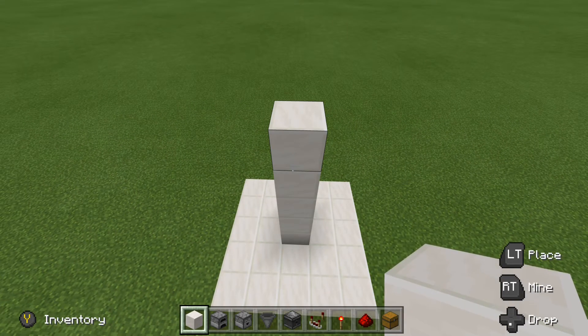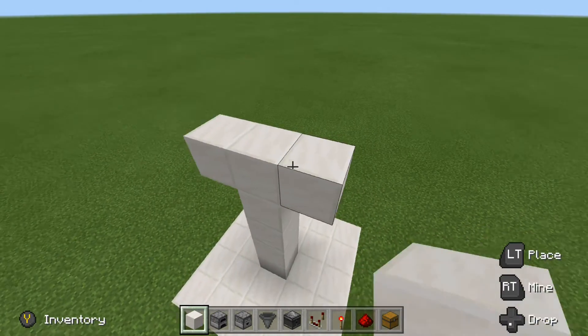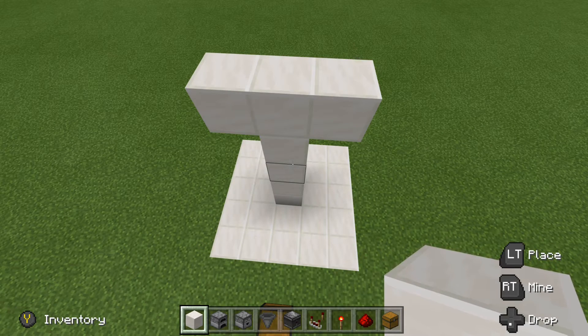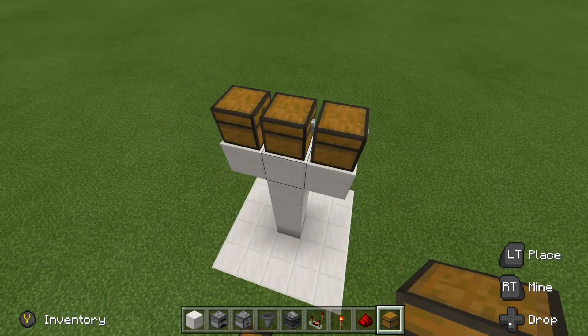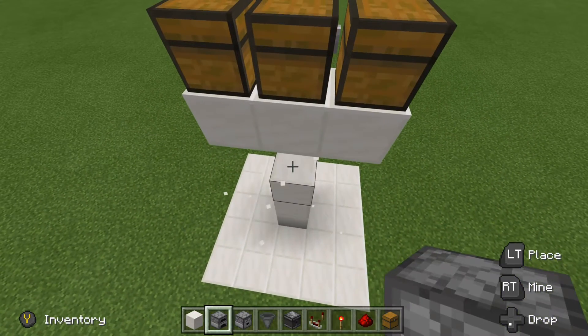Now what we want to do is make a T — a block on this side and a block on that side. These 3 blocks up top will be the floor level, and everything else will be underground. Go ahead and grab your chest and place it on top of these 3 blocks right here. Once you have that done, grab your furnace. We want to come 2 blocks down and then place down our furnace.